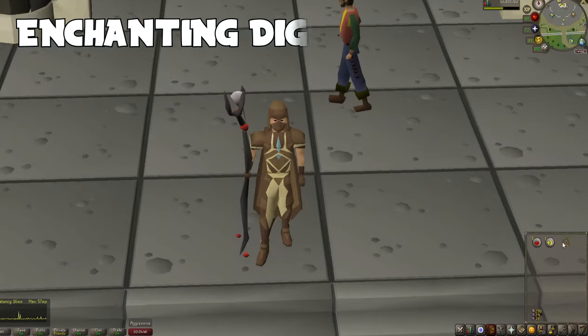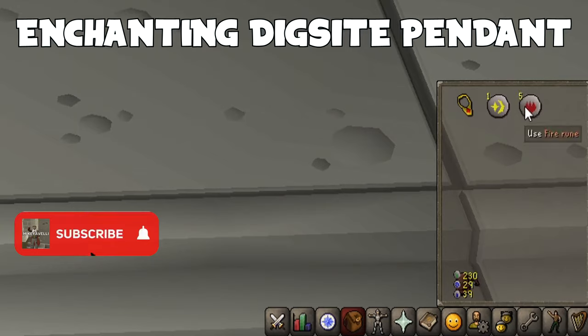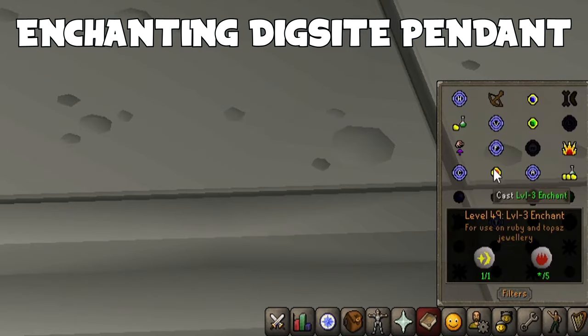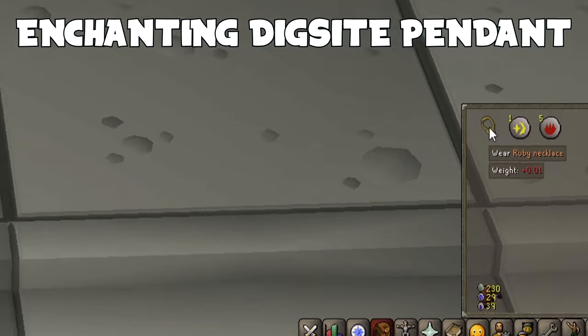First of all, we'll want to enchant our ruby necklace into a Digsite Pendant, if you haven't already. Simply open your magic spellbook, click level 3 enchant and click on the ruby necklace.